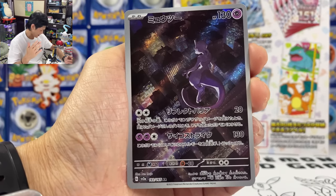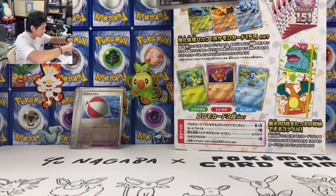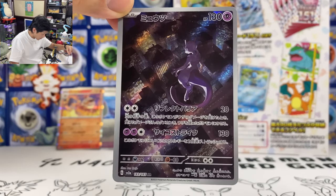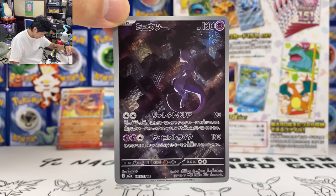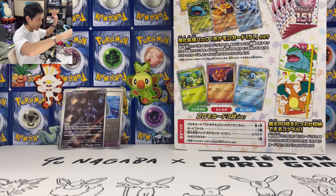So you guys have to get these — Flareon holo card. We got a Mewtwo AR card, number 183 out of 165. This one's so badass — reminds me of Batman. This reminds me of Batman since I've recently watched The Flash.